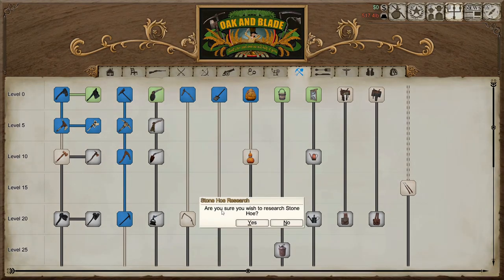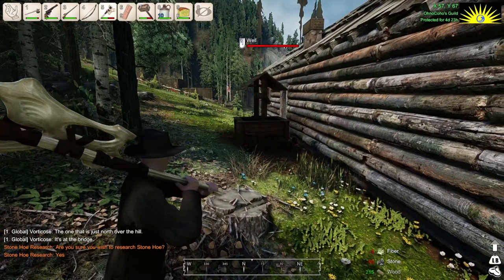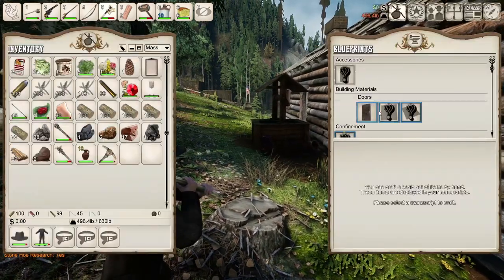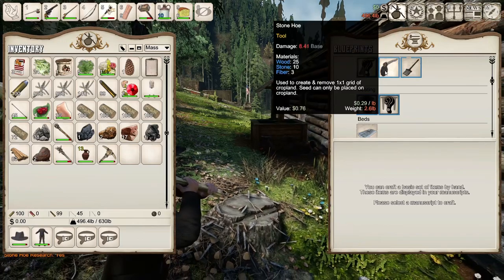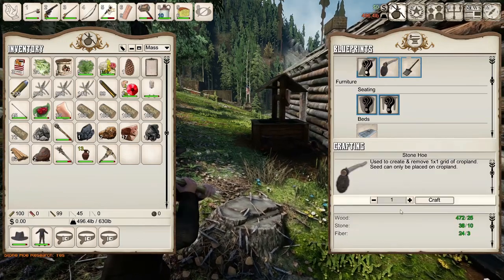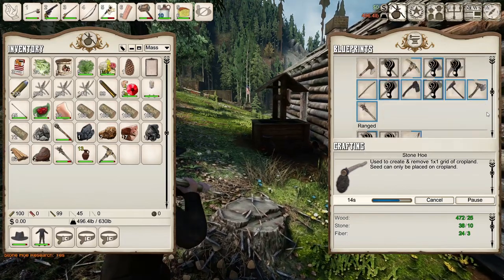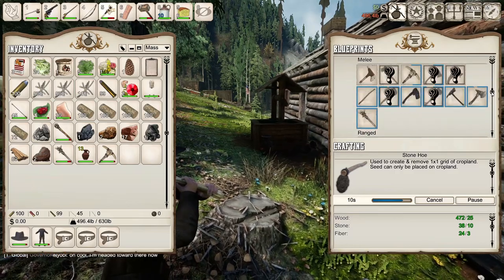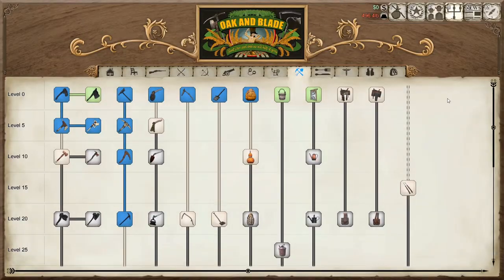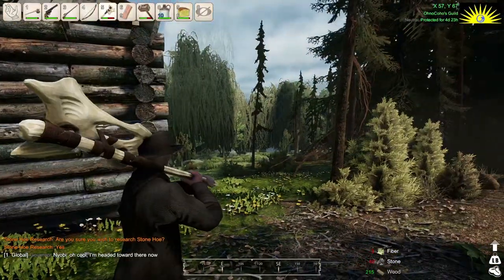Let's go learn the hoe. Can we make the stone thingamabobber in our pocket? I bet we can. We can make a hoe - we've got all the stuff. What about a scythe? A scythe would be cool.